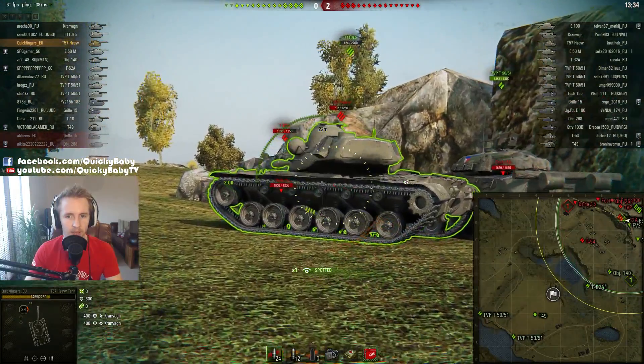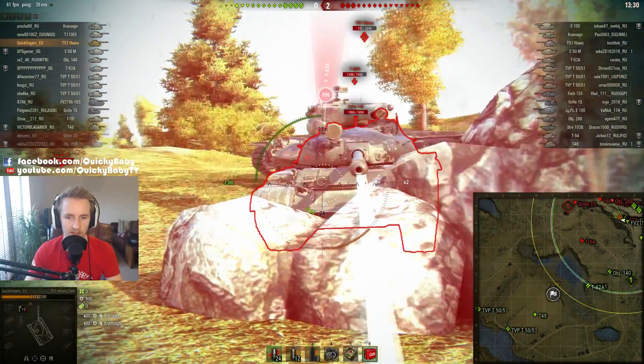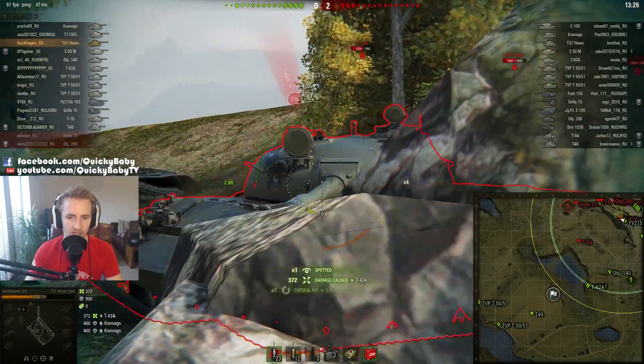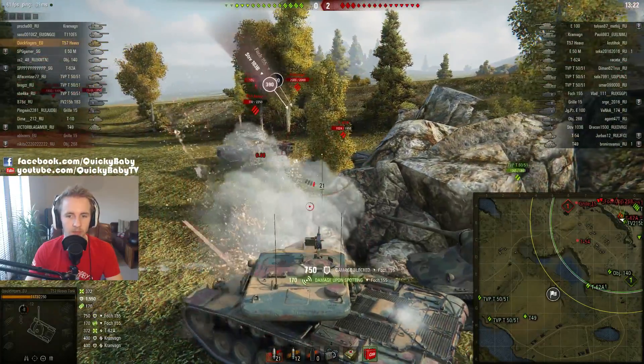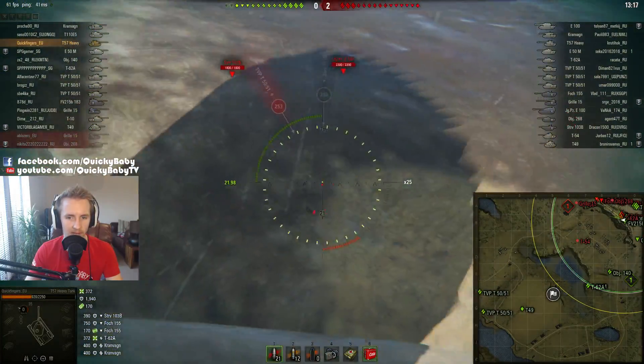Here we're going to engage a T-62A. You'll see that the reticle point turns green when you can penetrate his hull armor, but when shooting at his turret it changes to orange, and as we can see the shot will ricochet. And if you have absolutely no chance of penetrating the enemy tank, the indicator will change to red.